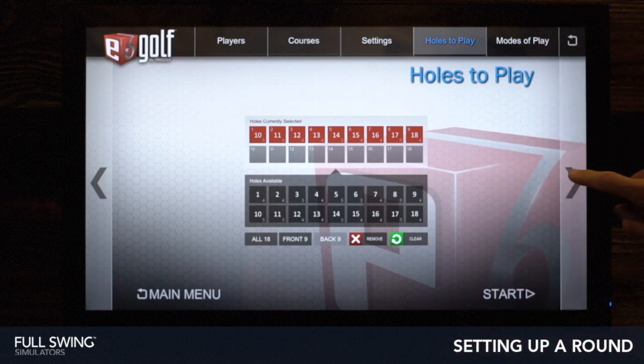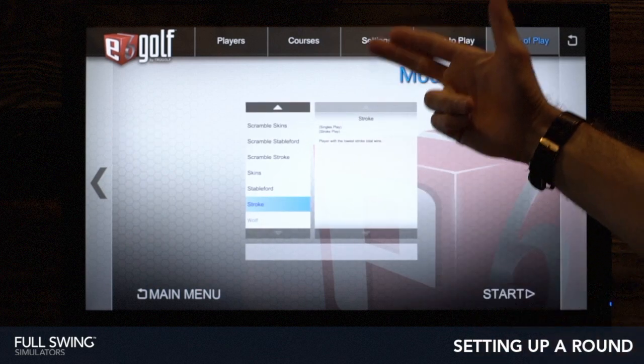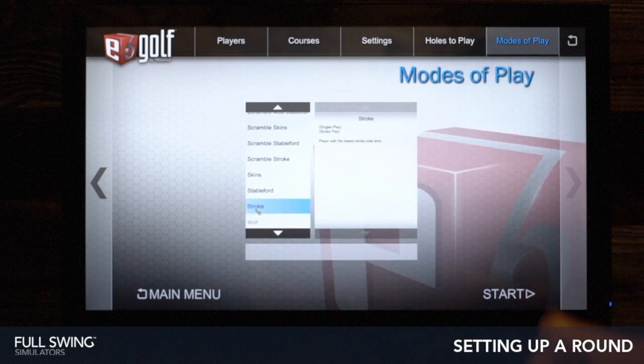Once we've selected our holes to play, you can tap to the right or tap up top, and it's going to default to stroke. You can also scroll through all your different game options and it's going to give you a detailed description on the right. Go ahead and hit Start and you're ready to play.